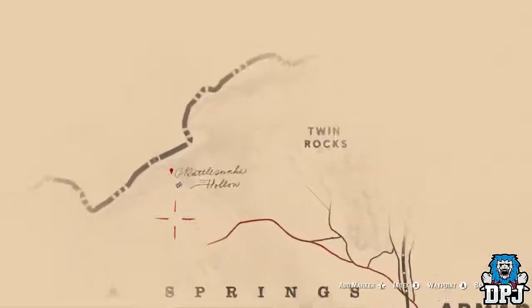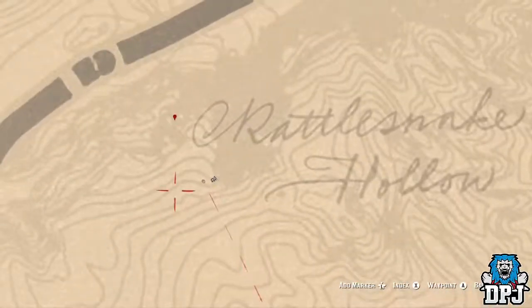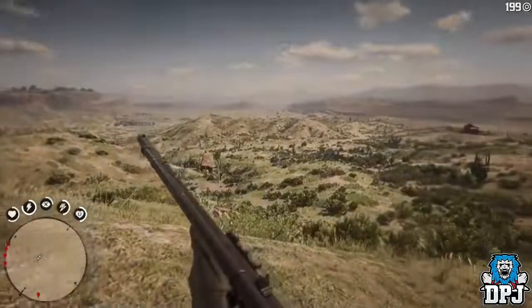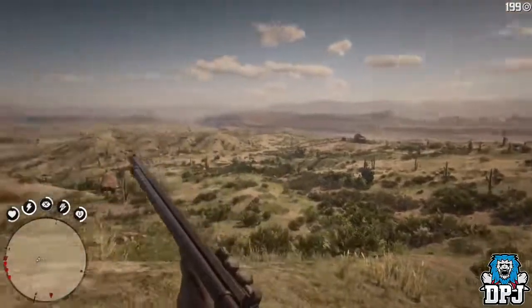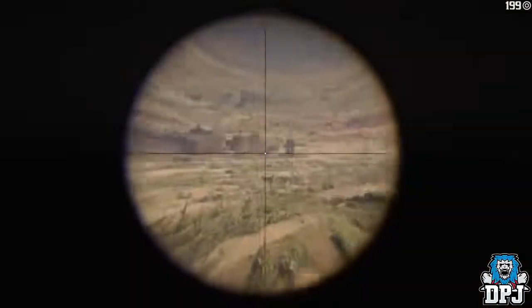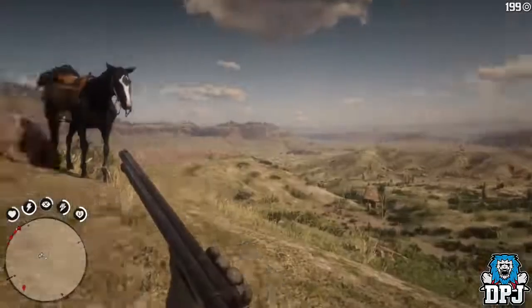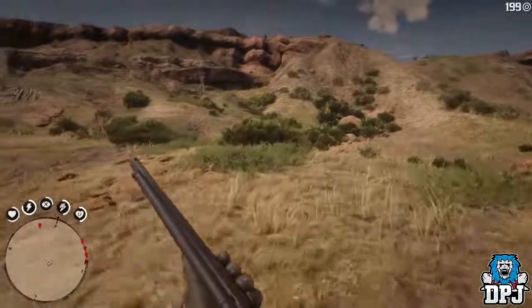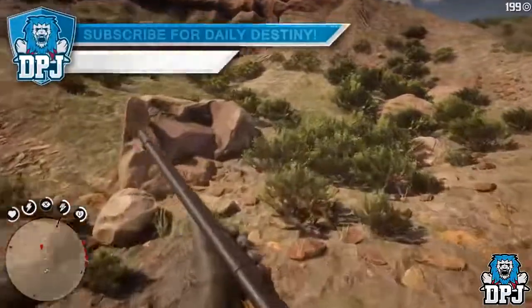The location of where this weapon can be found can be seen on screen now. It's located within a cave in New Austin. You will then see this box — open the box up and the weapon is yours. Grab that thing and away you go. You also get a few dirty cards too, but we won't show them in this video. Now I know many of you may be wondering why this is recorded in first person — I actually can't say as it would ruin the epic story this game offers.